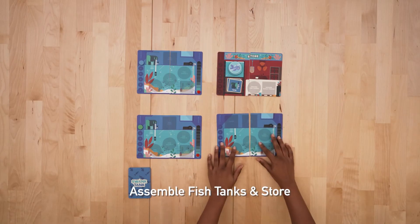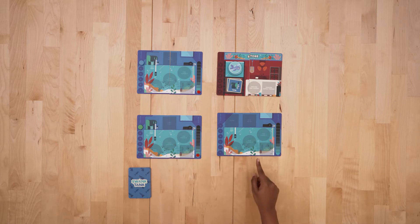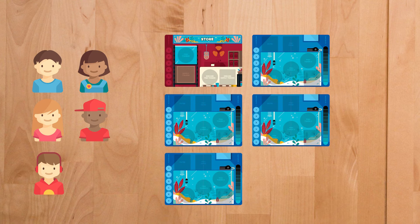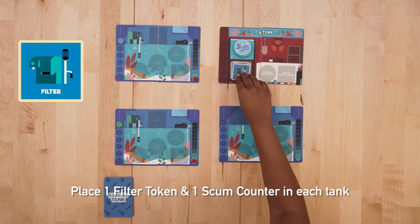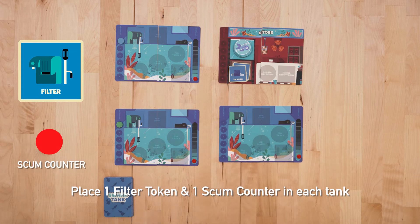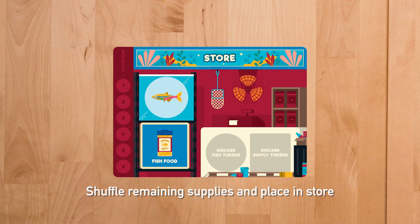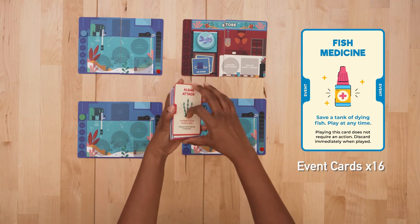Start by assembling the tanks and fish stall in the middle of the play area. Remember to have one tank less than the number of players: 3 tanks for a 4-player game, 4 tanks for a 5-player game, and 5 tanks for a 6-player game. Place a filter token and a scum counter in each tank. Shuffle the remaining supply and fish tokens and place them in the respective boxes in the store. Shuffle the event cards and place them facing down.